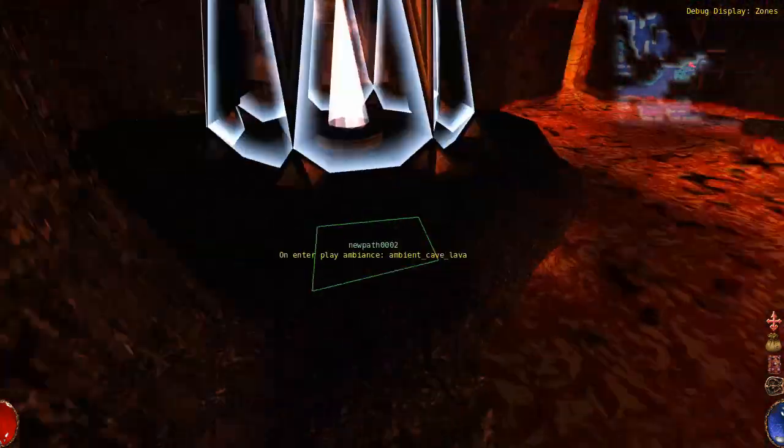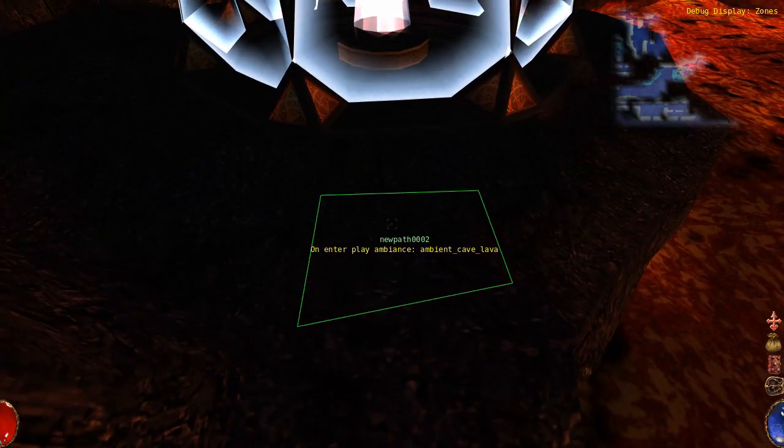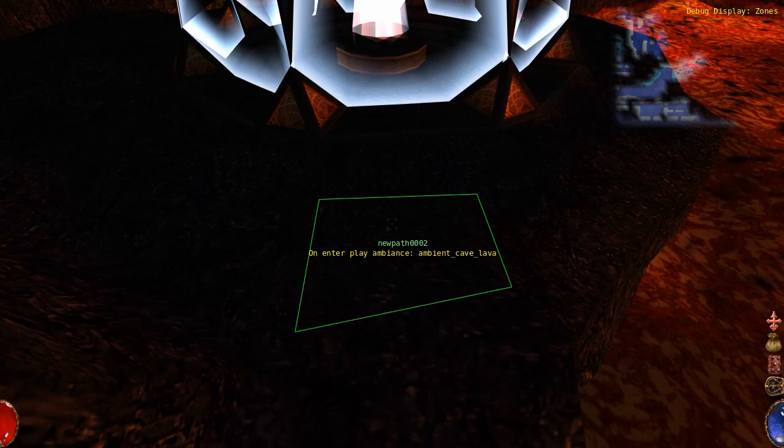Well, what do you know? I actually made that jump without swimming in lava. So on enter, play ambience — ambient cave lava. This triggers the change of ambient music. City of Arx and the human kingdom.